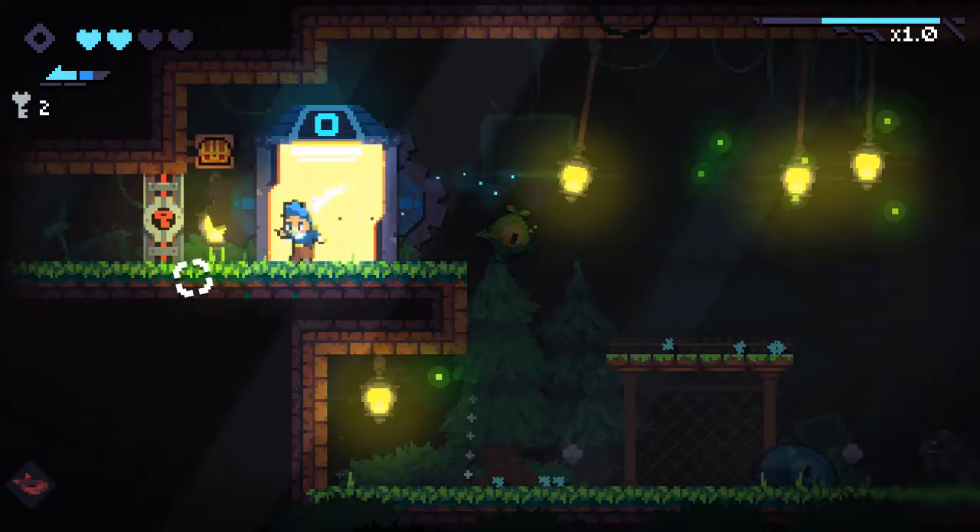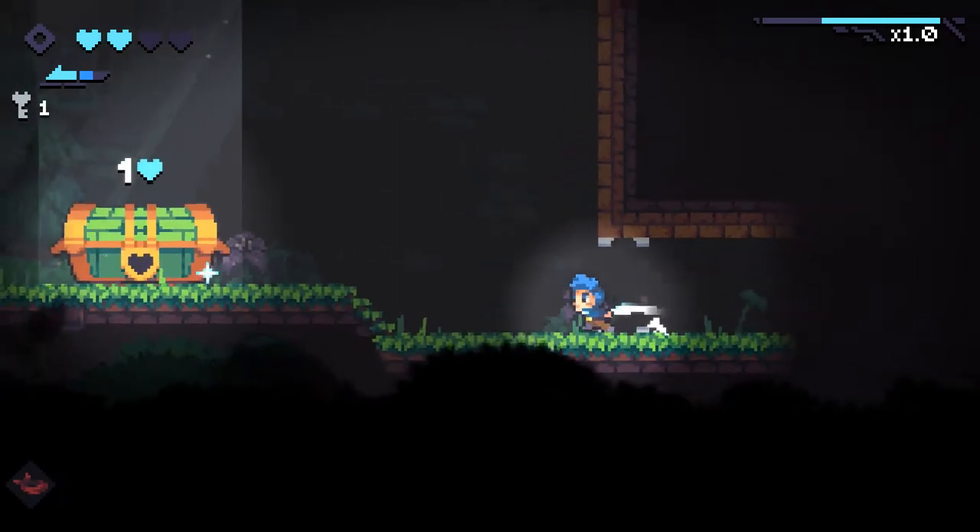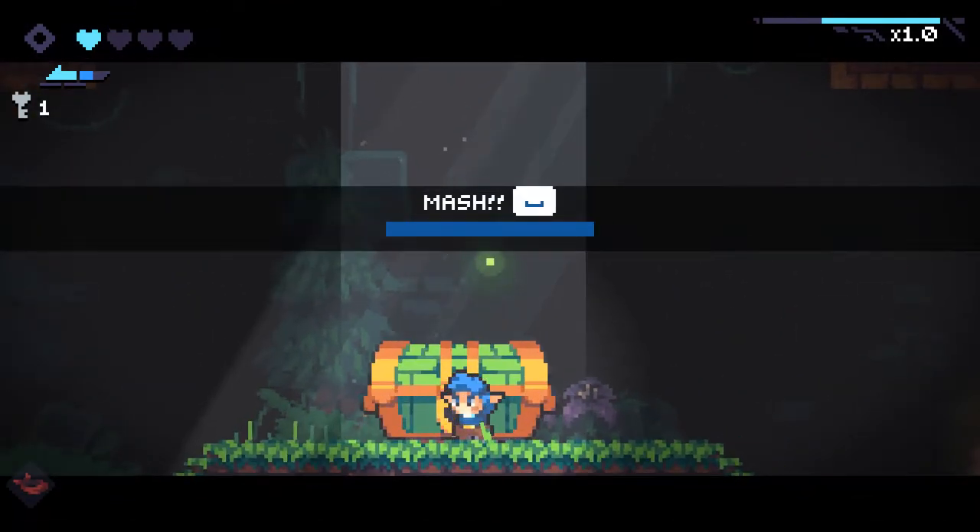Not because the game is particularly hard, but because health is also the main currency. By finding keys dropped by enemies, you can unlock doors to shops or treasure rooms — in both places, hearts are spent to buy or open chests for generally useful upgrades.